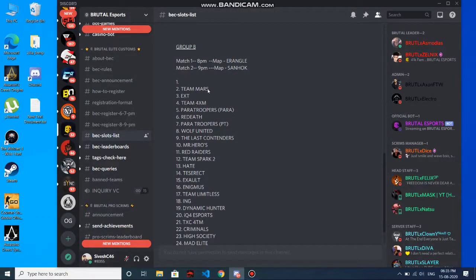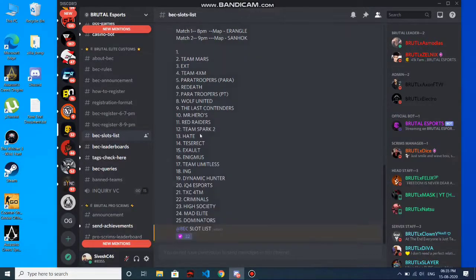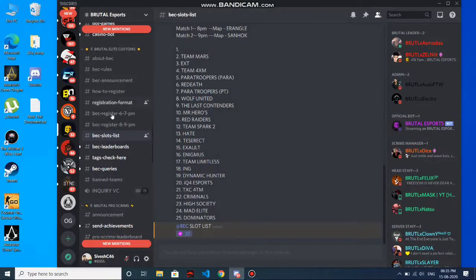If a name is different, a separate channel will pop up at the time of the custom. That channel will have the ID and password for the custom match, so you can get in.